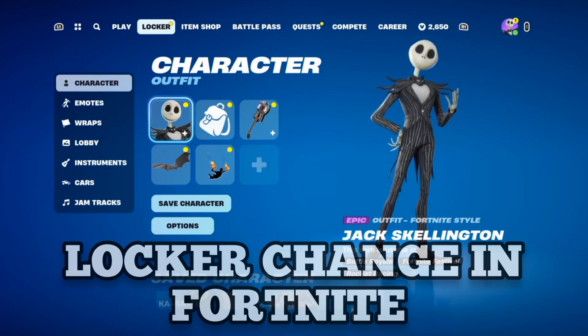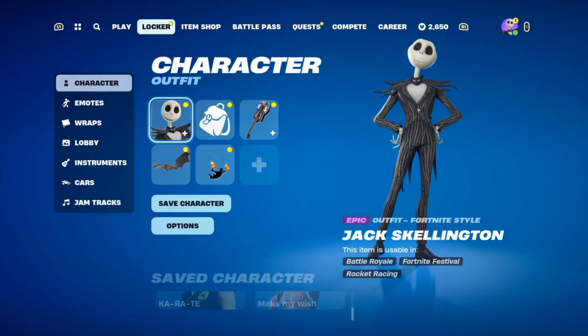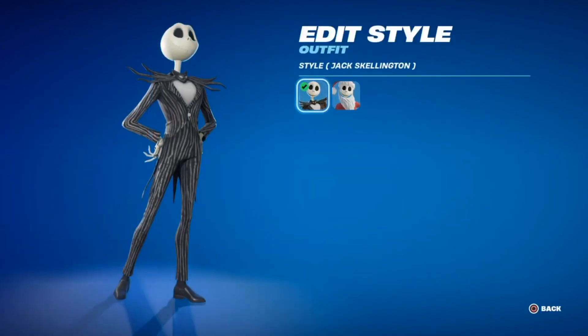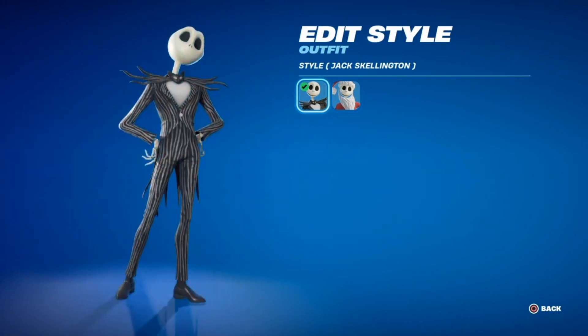This is the worst locker change in Fortnite ever. For one, they removed the color underlining that tells you what rarity a skin is. And you have to change into the edit style of the skin just to see what it looks like.